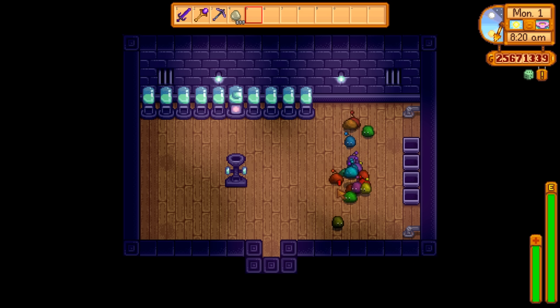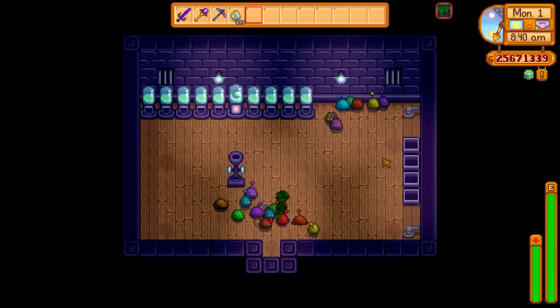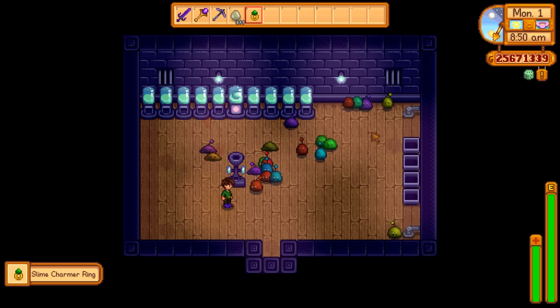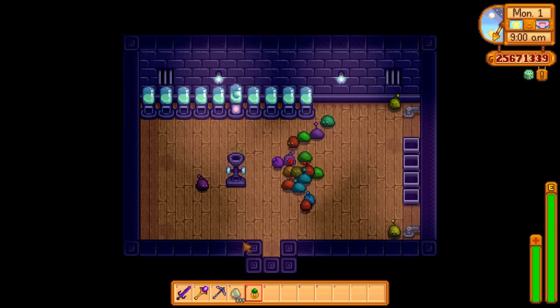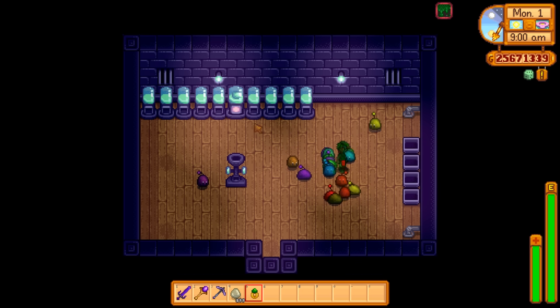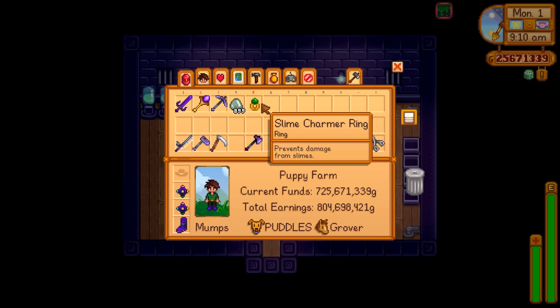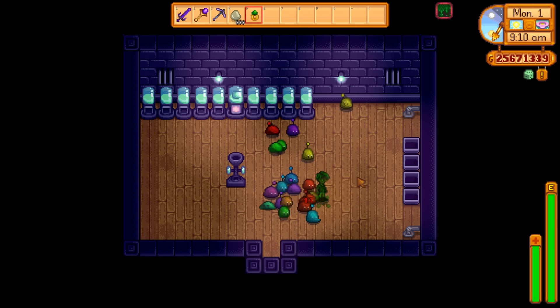You just go in circles producing more slimes — the purple is the rarest unfortunately. There's no auto-feeder, so you've got to fill their water dishes every day, which can be pretty dangerous. A lot of people make a fence from the entryway to the water dish so they can water them without the slimes reaching them. Alternatively, you can use the slime charmer ring, which prevents damage from slimes.